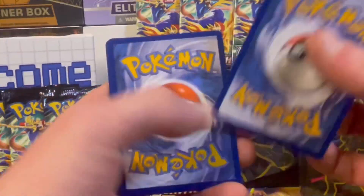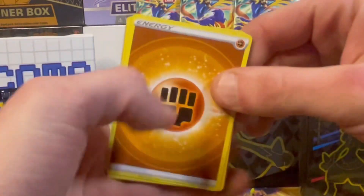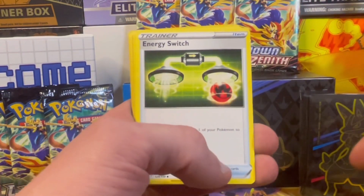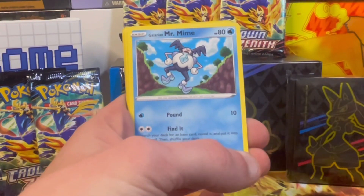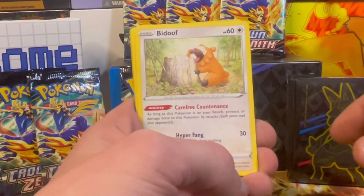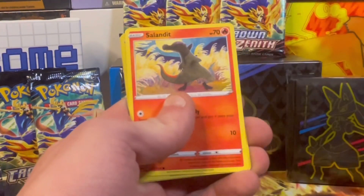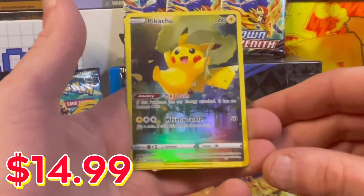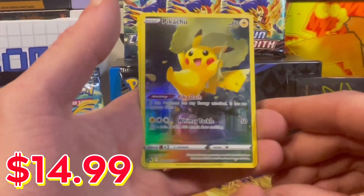Third pack up — don't forget we have a 1K giveaway! One, two, three, four — let's guess water. We got fighting energy, Dustox, energy switch, Crobat, Galarian Mr. Mime dancing, Sunkern, Cyndaquil — he's having a little nibble. Oh! Did you see that trainers? We got one of the Pikachus — how sweet is that!